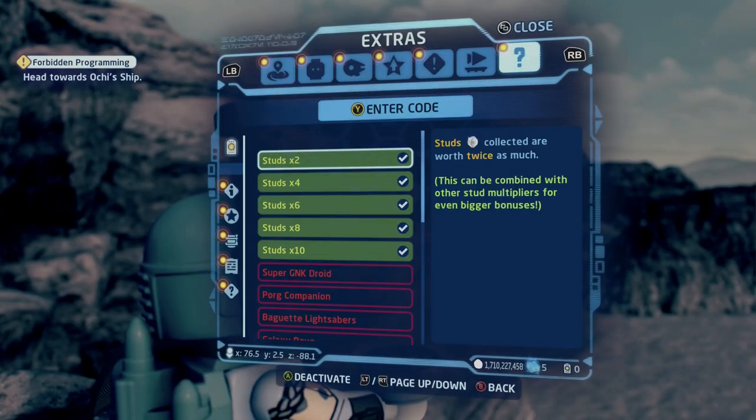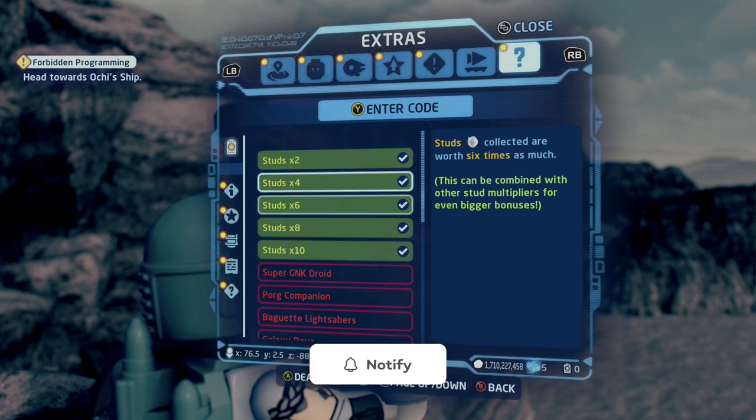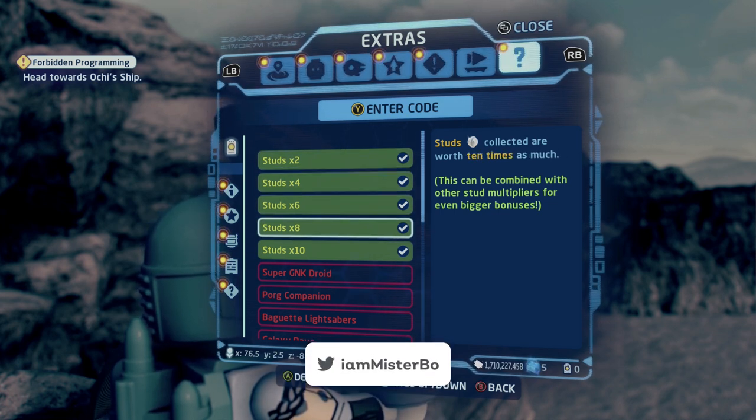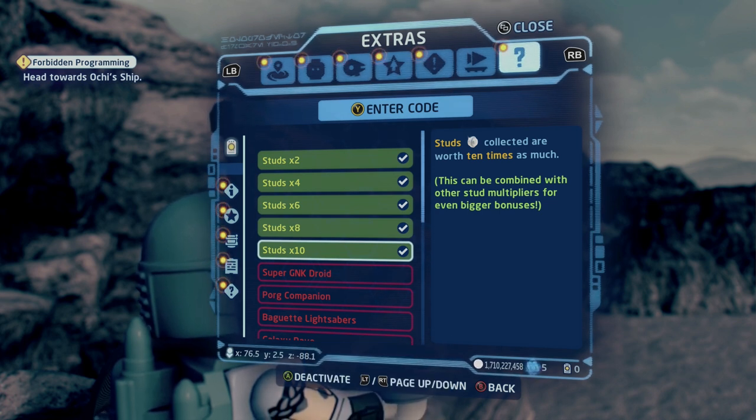Now in order to get around 12 billion studs per hour, you are going to need the stud multipliers enabled of 2, 4, 6, 8, and 10. However, if you haven't unlocked any of those stud multipliers yet in the extras menu, the farm I'm about to show you is still great and will help you get those multipliers in no time, because as soon as you've got times 2, it's just going to snowball and you'll be at times 10 before you even know it.